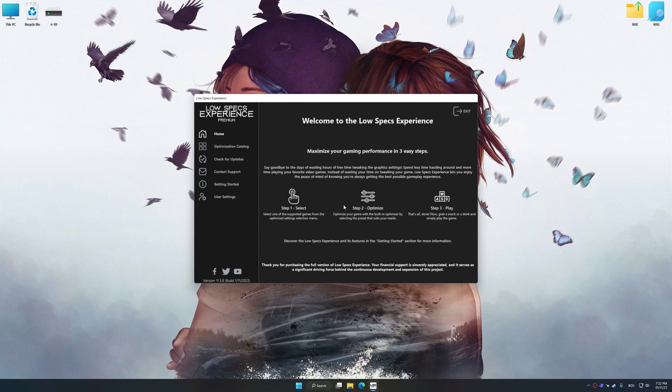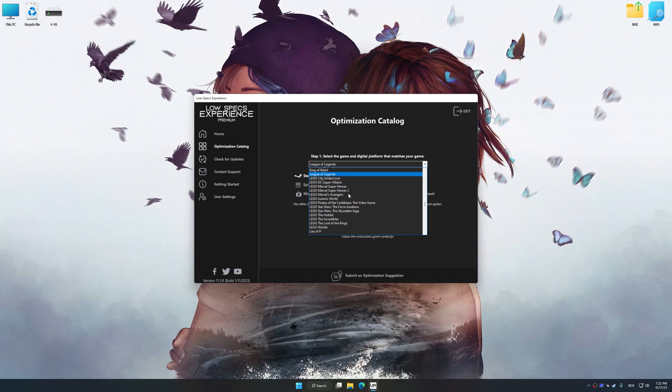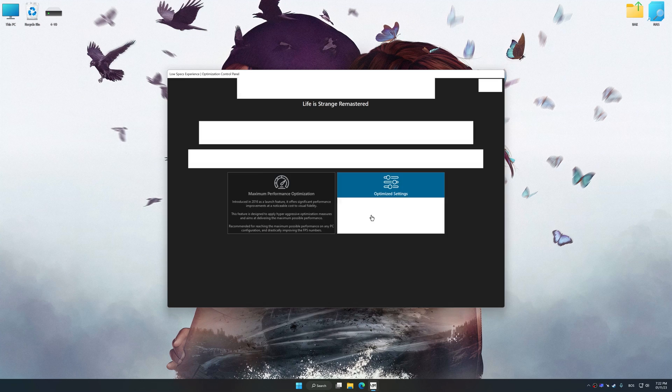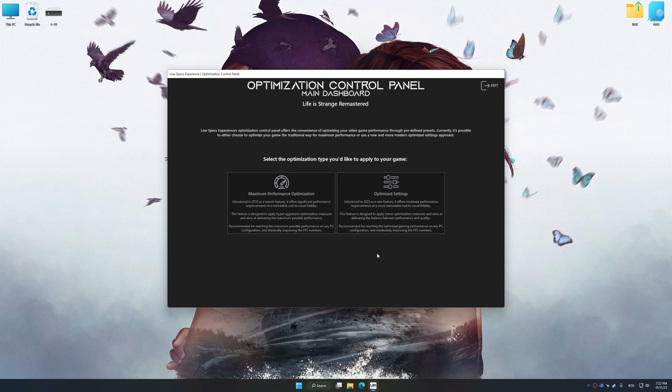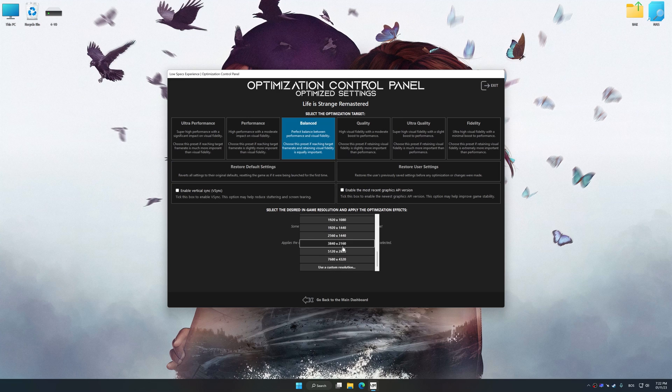Now select the optimization catalog, select the applicable digital platform, and then select Life is Strange Remastered from the drop-down menu. Once done, press the Load the optimization package. Low Specs Experience will automatically detect a supported game version on your system. Press OK and the optimization control panel will load. Once loaded, select the desired optimization presets and the rendering resolution for the game.